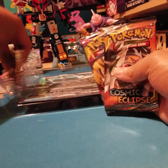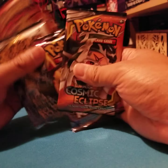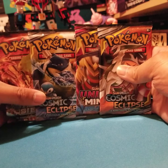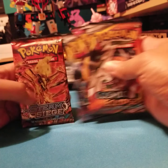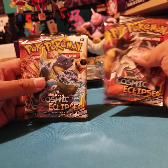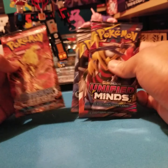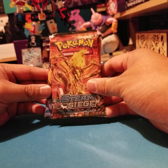We've got a code card, and four packs. This was $20 — five bucks a pack, plus a promo card and a jumbo — so not too bad. We've got Steam Siege, Cosmic Eclipse, Unified Minds, and a second Cosmic Eclipse. Let's build our way up. Steam Siege has those Break cards in there, really cool.